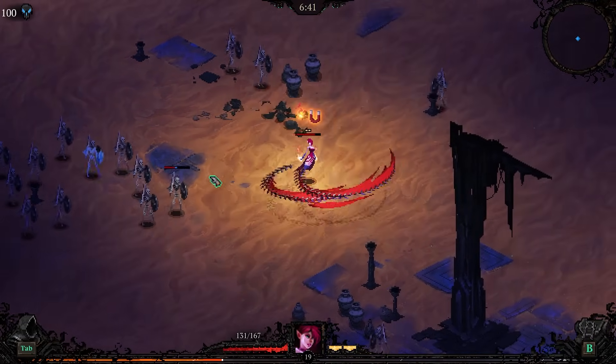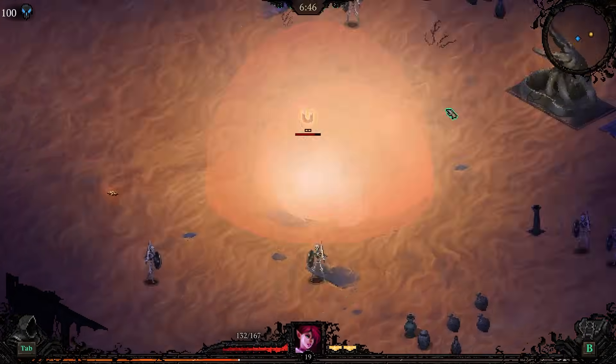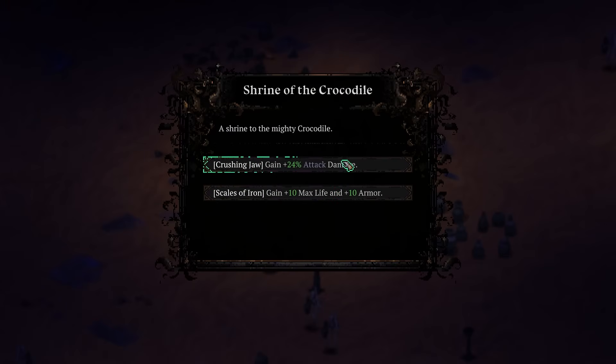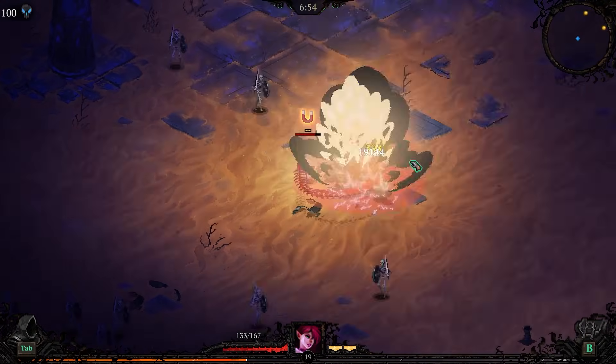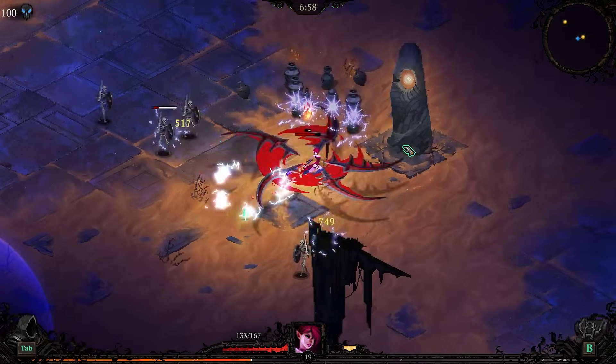And we rolled into Chains of War, which is completely useless, but it's alright. This is going way better than I thought it would. Oh, and we get some armor and HP. The smart thing to do would be to take armor and max life, but we're not here for the smart thing, we're here for the fun thing. As my wife would say, we're not here for a good time, we're here for a great time, because that's the saying.